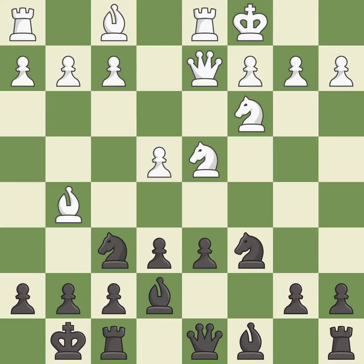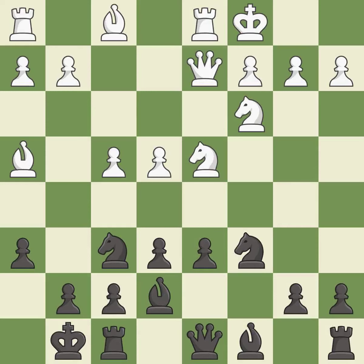Castling gets the king out of the center and activates the rook. F4 takes space in the center and supports the bishop on g5. H6 attacks the bishop and gives the king a flight square. Bh4 retreats the bishop to a safe square.